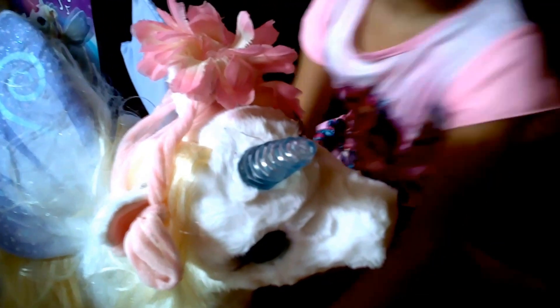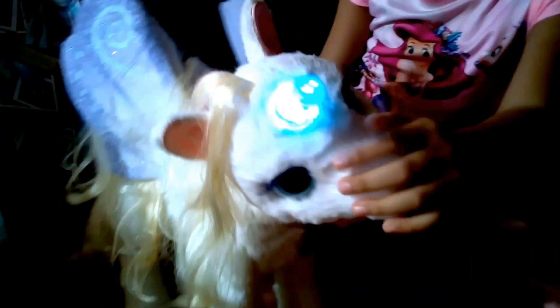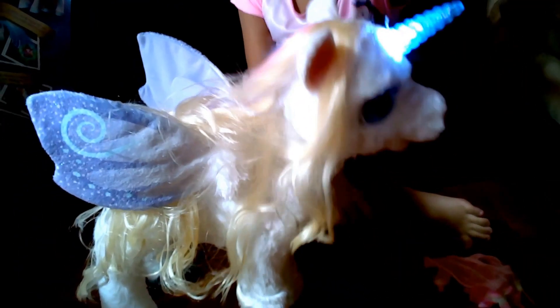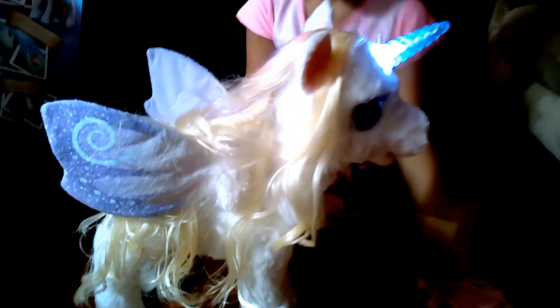There's the magical unicorn Star Lily. I'm going to turn her on. Star Lily has a headband, and there's a switch there. You can turn it on. Take off the band first. It turns into a purple color green. Look at Star Lily — she comes with her beautiful headband, fluttering her wings.